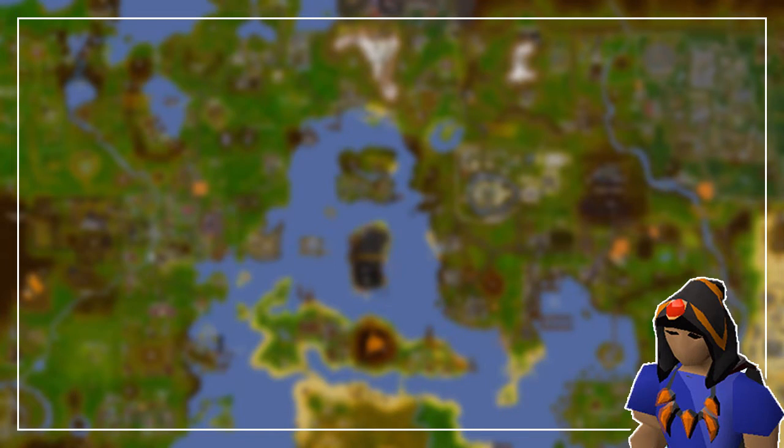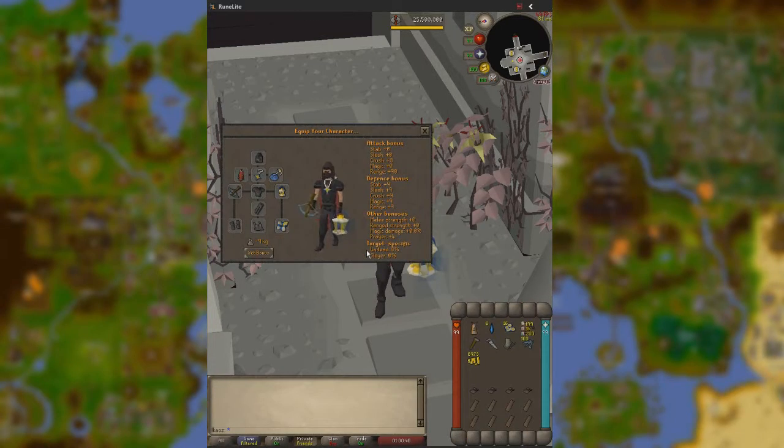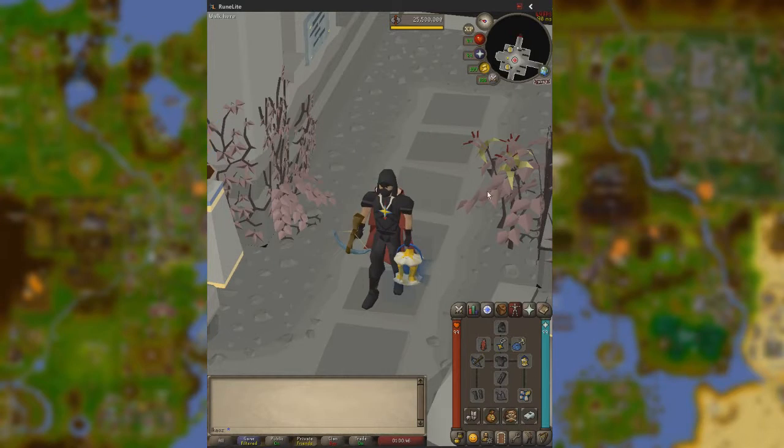Now that all the mechanics are out of the way, let's swap to the live portion of the video to explain everything we've talked about so far. Welcome to the live portion of the video. The first thing we need to look at is both the equipment as well as the inventory. All of these items here serve a purpose, and I will show you what they do as we go along the Sepulchre.